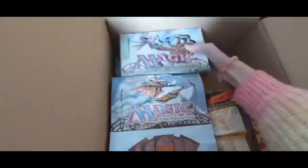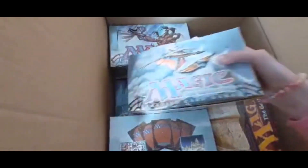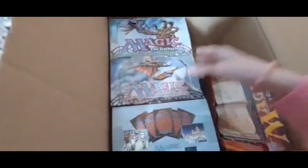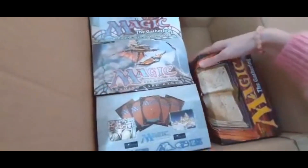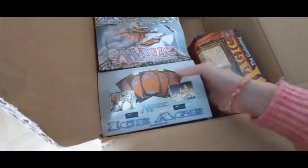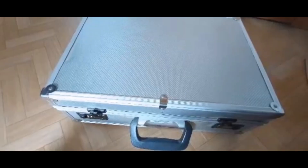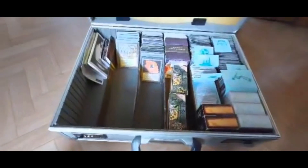All of these boxes have some lower value cards of the sets. There are some at the bottom and to the side as well — from the Fourth Edition, Ice Age up here, and there's another one. And we've already come to the last box with cards in it.